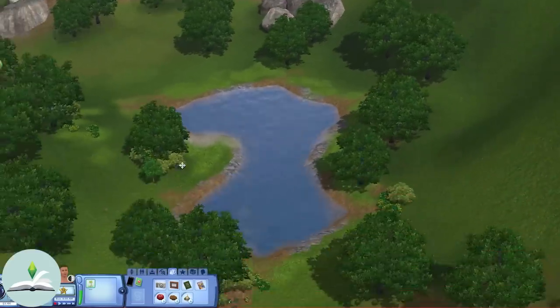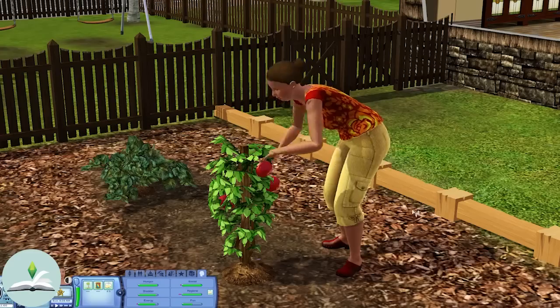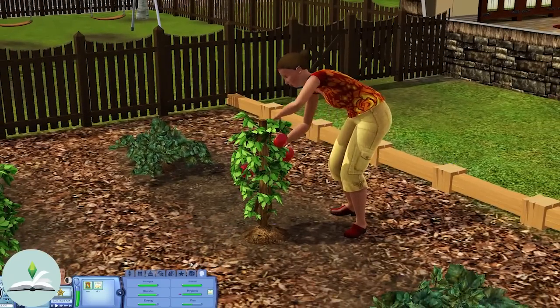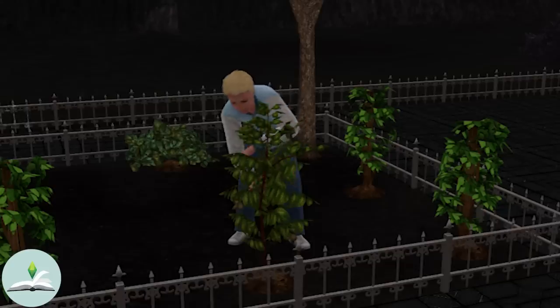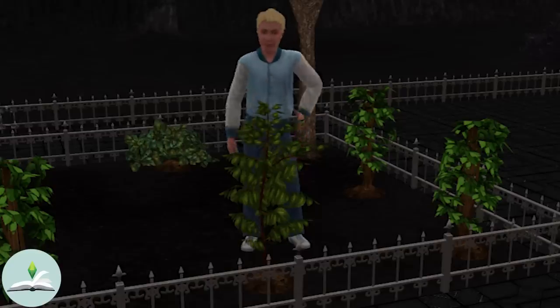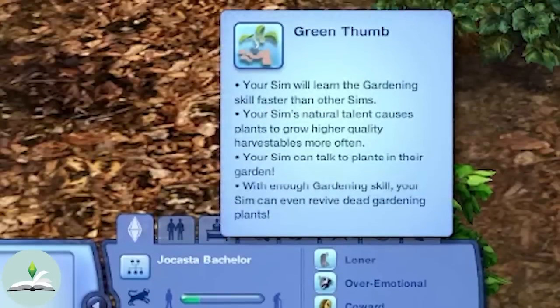Your Sim can also find different types of garden and wild plants around town which they can harvest and replant in their own garden. Starting off gardening is probably easiest if you head over to the grocery store and purchase some vegetables and fruits there. You can learn by doing or head over to the bookstore or library to learn more about the gardening skill. You also had some lifetime rewards such as having the perfect garden, completed if your Sim plants and grows 8 different species of perfect plant. This goes hand in hand with the green thumb trait and the super green thumb reward trait, which make your Sim gain the skill much faster, have higher quality produce, revive dead plants, prefer to watch the gardening channel, and cry when they see a dead plant, amongst many others.